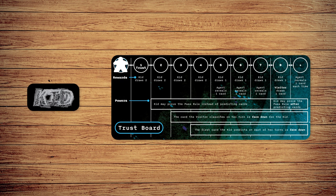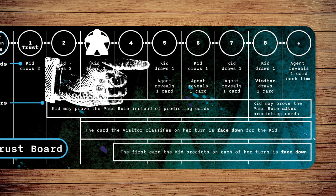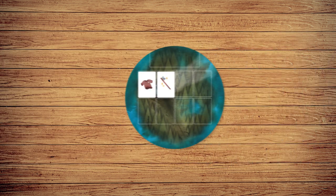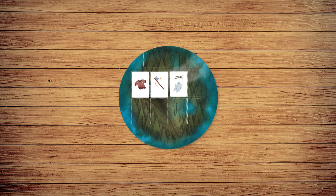The kid must work with the visitor to figure out the pass rule. As the kid takes actions, they may gain trust, unlocking special abilities like revealing facedown cards played by agents and letting the kid draw cards. Players will pass cards to the visitor, who will either place the object card within the force field or next to it, based on their pass rule.